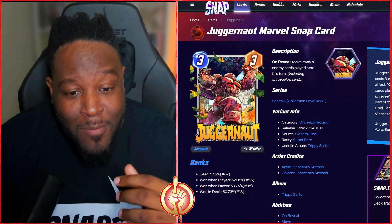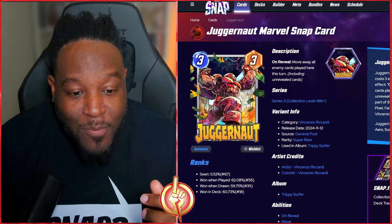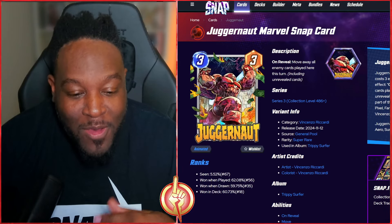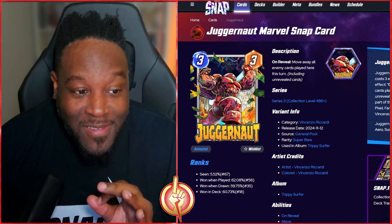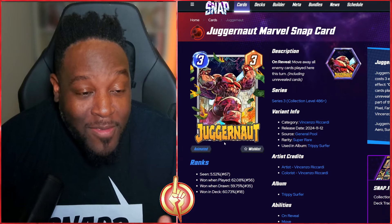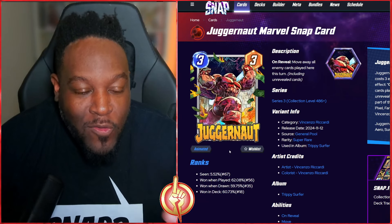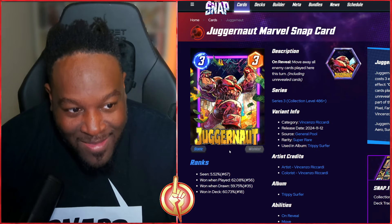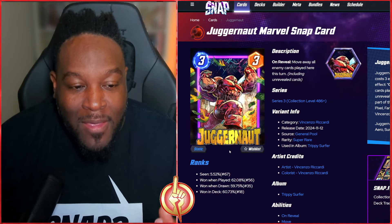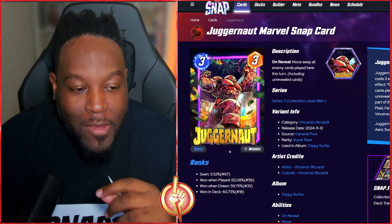Shout out to the artist Andrea for putting this wonderful card in the spotlight. Then we have a shop takeover from Mr. Riccardi, starting with this Juggernaut — 1200 gold, super rare pool, part of the Trippy Surfer album. It looks cool; I love the art style of Juggernaut robbing a bank that's on fire with money burning. The animation likely shows the money levitating out of the border — great job Second Dinner.